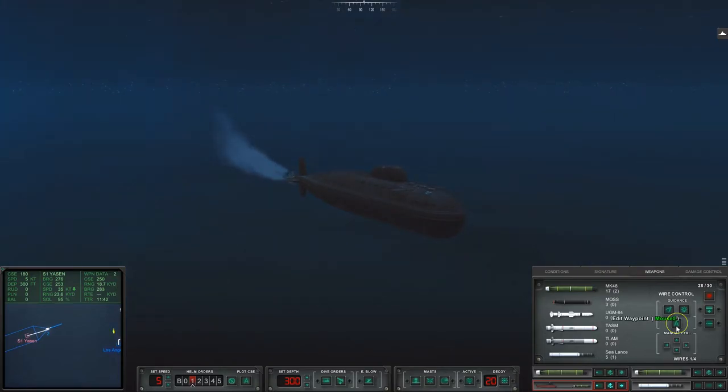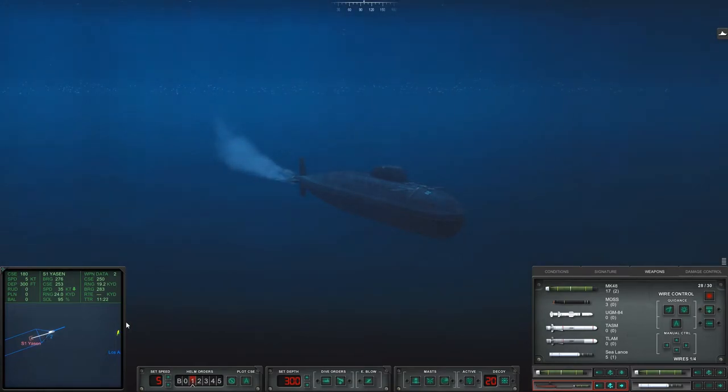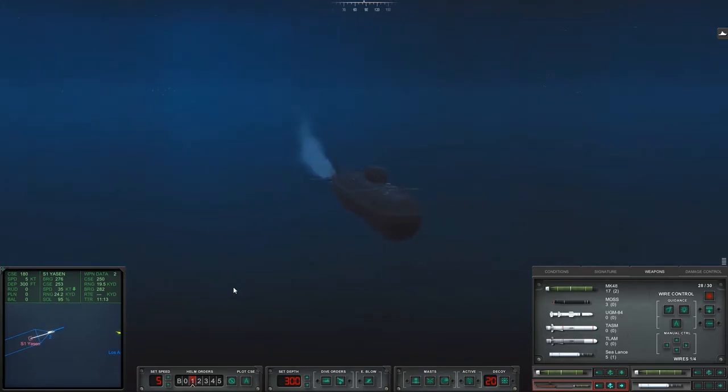The last option here is to edit the waypoint — I believe that's a mouse click, though I can't remember exactly which button. I've never actually used it. These controls may also vary for your setup — you might have it set to a different keybinding. So that there is your basic controls for your wire-guided torpedoes.